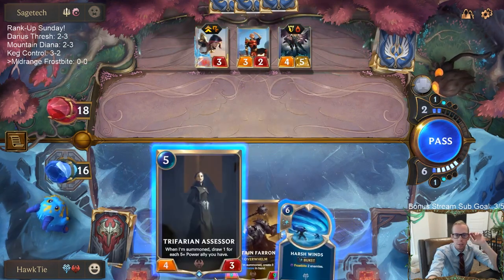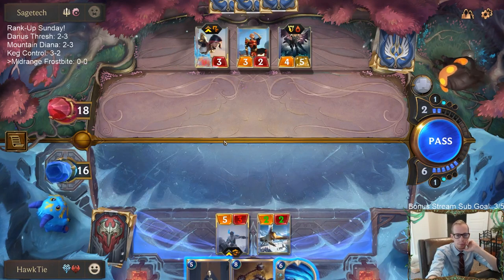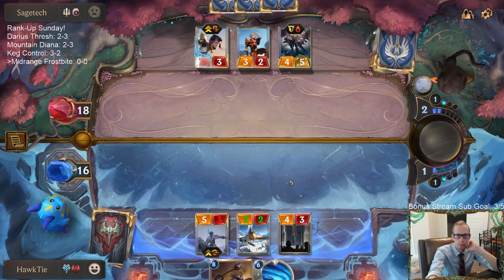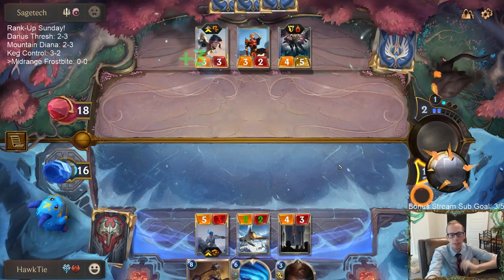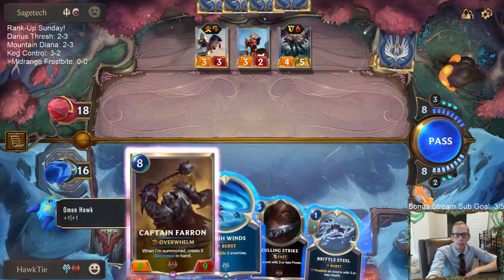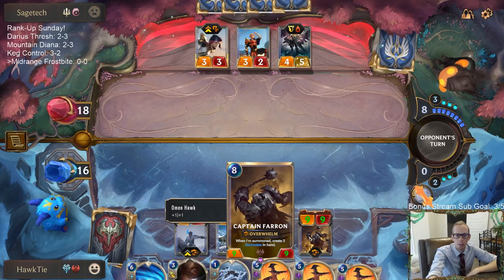Right now Assessor draws one card. I guess that's better than just wasting all this mana. Not a hundred percent sure it's better, but alright — Captain Farron is attacking.